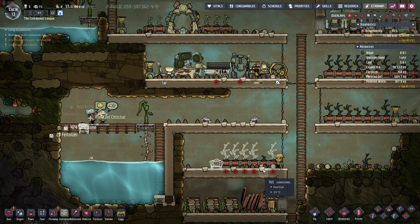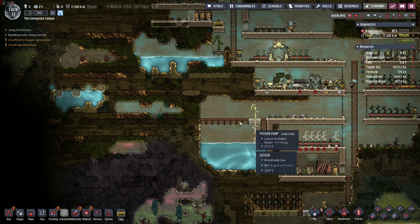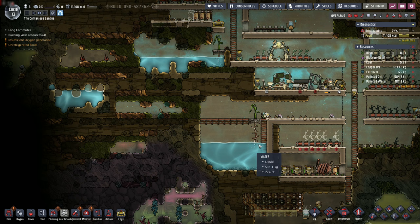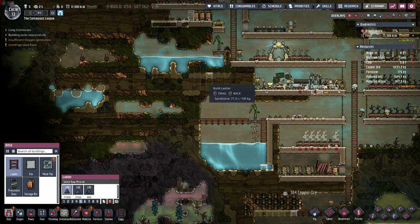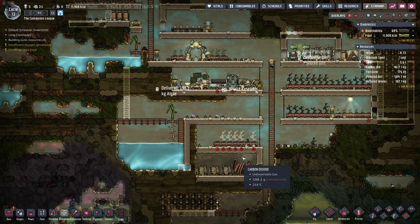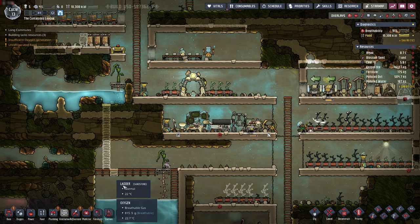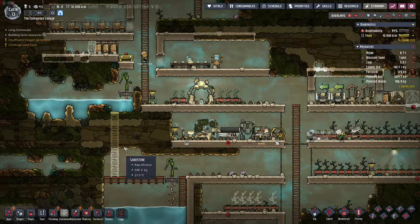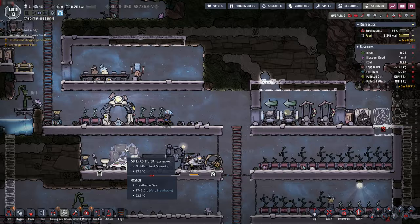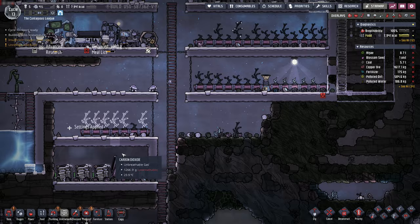We've got this pitcher pump which is allowing us to access our water very easily from down here, but we need more water because we're going to start to dip below the level it can even reach. So now is a good time for us to come up from below and watch the water come pouring down. I always get a little illogical rush of excitement when I rearrange water and watch it wash down, because as I mentioned in the first episode, this game is really good at teaching you basic physics.